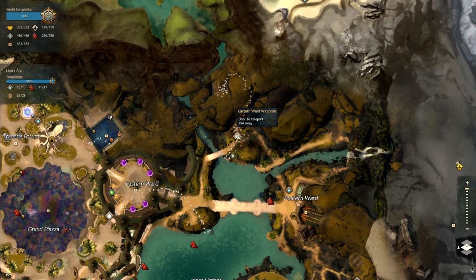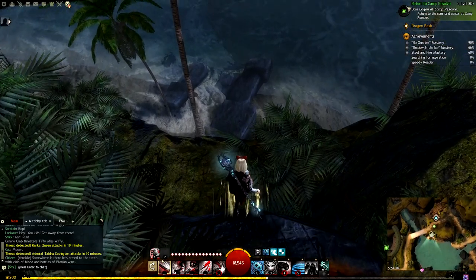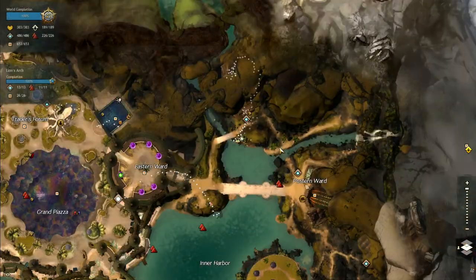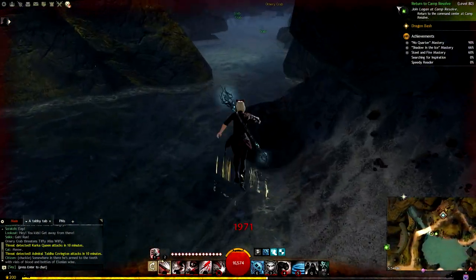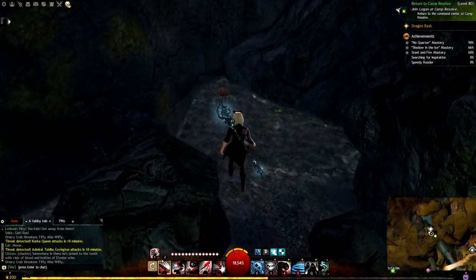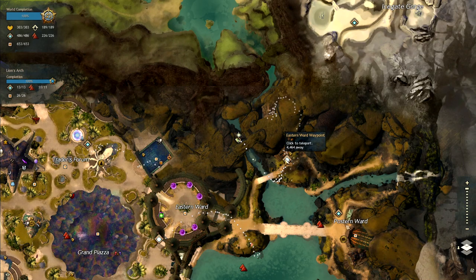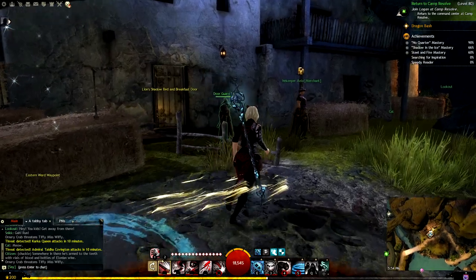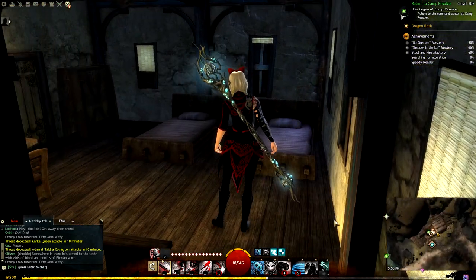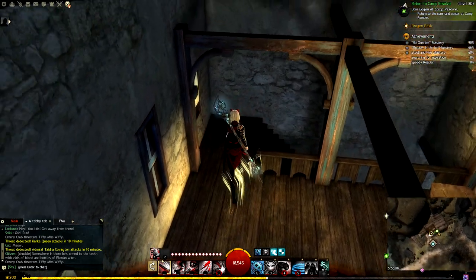We're now doing number 19. We took the Eastern Ward waypoint and are heading approximately here. We want to get onto this ledge — he's right here. Next we want to do number 18, which is about here; we just drop down. He's hanging out with the crab. Moving on to our last three in this area — taking the Eastern Ward waypoint again into the little nightclub area, password is 'the password.' Heading upstairs, and behind the bed is number 17.